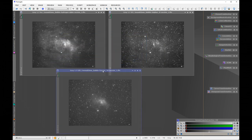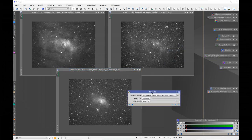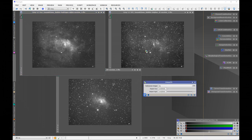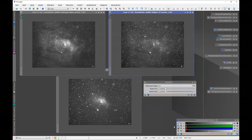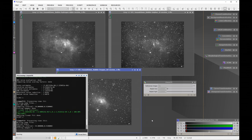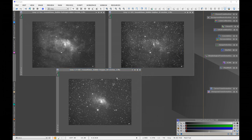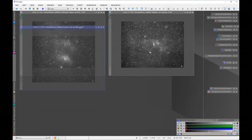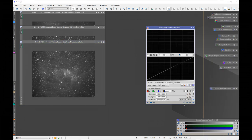Before I combine these, I like to do a linear fit. I'm going to use the Ha as my reference and drag this instance on top of the others. Normally there's some rotation or cropping needed, but that was already done when the masters were put together, so you don't need to do any of that — you can literally just work on these. So the linear fit is done. Next I'm going to stretch them all and put them together, using the histogram transformation tool.